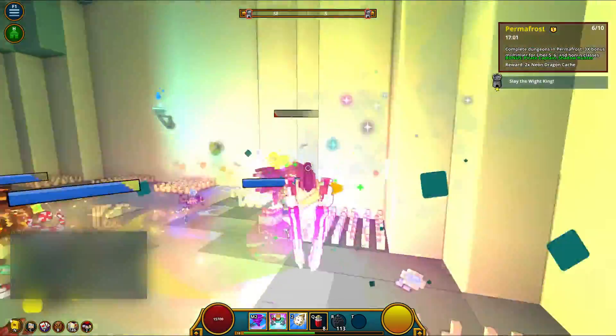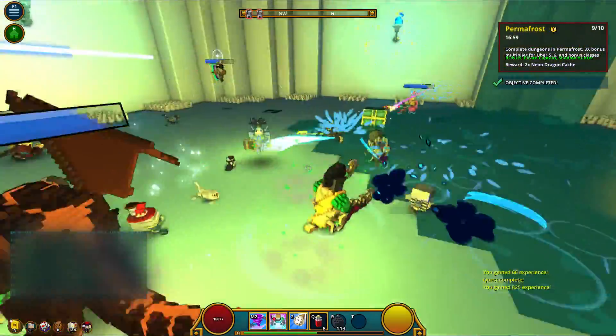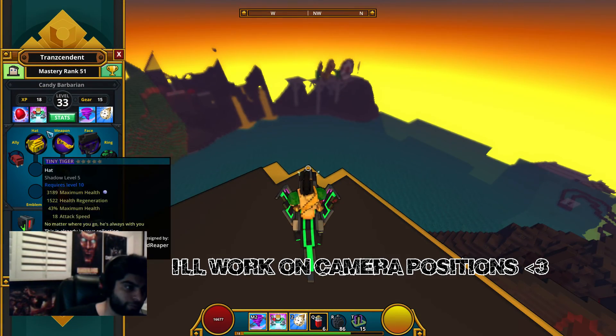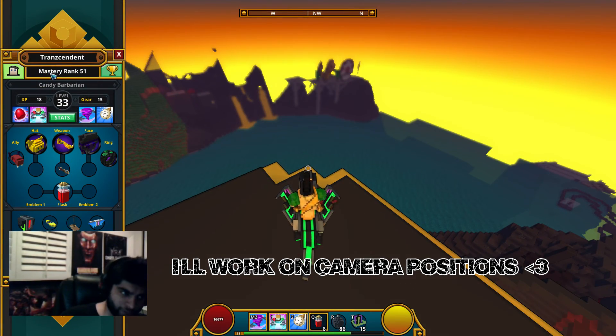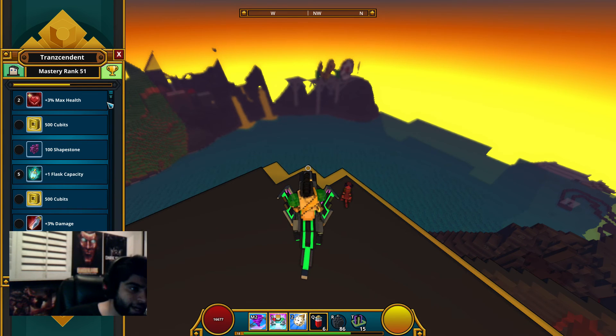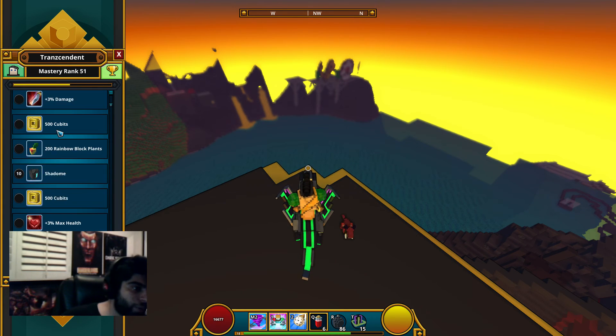The first thing to look at is how do you even view your mastery. Easy — press C to open up your character menu. Over on the left, at the very top underneath your character name, it's going to say mastery rank. Yours will most likely be one, two, three, or four. Then take a look at the trophy icon right next to mastery rank. Once you click on that icon, a yellow bar will show up.